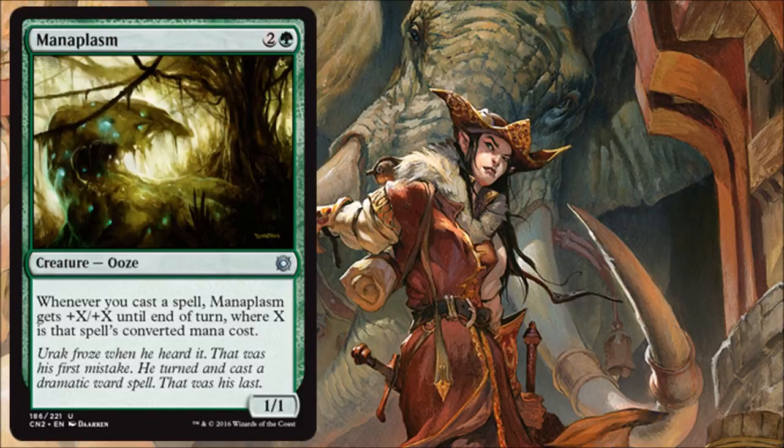Manaplasm is a nice little beater. It feels a little fragile as a 1/1 for 3, but from that point forward whenever you cast a spell it gets a nice boost and you can attack in. Hopefully you'll be playing some pretty big 5 or 6 casting cost spells in this format, and this could be a nice beater in those games.